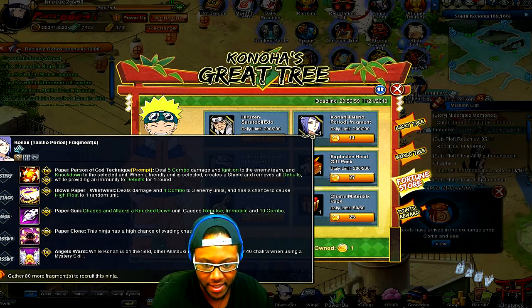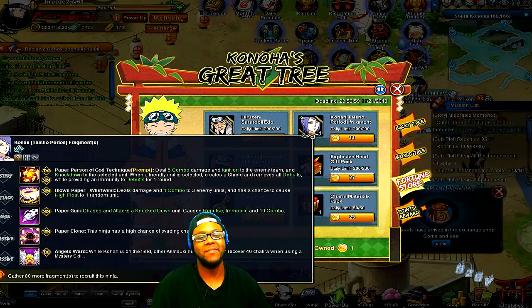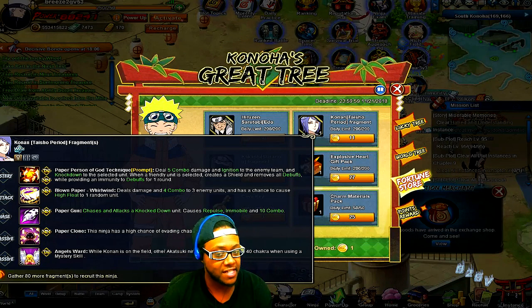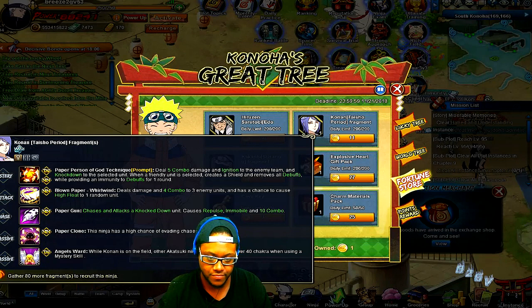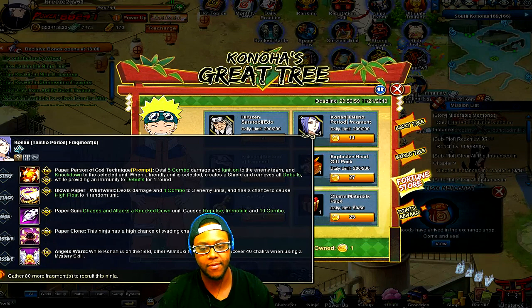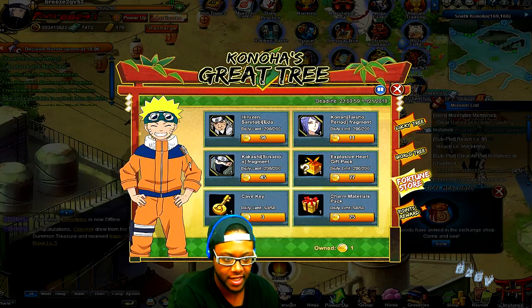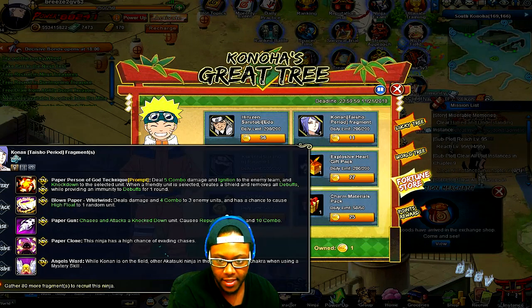While Konan is on the field, other Akatsuki ninjas in your team recover 40 chakra when using a mystery skill — she's basically an Akatsuki Madara. This is especially good for Edo Tensei Deidara since he needs 60 chakra. If you use a 20-chakra mystery from an Akatsuki you get 40 chakra back, giving you the 60 needed for Deidara's ability. So if you don't have Madara and can get Konan, you have another character that generates a lot of chakra for the team.